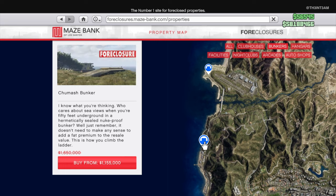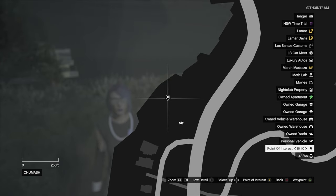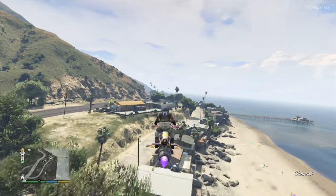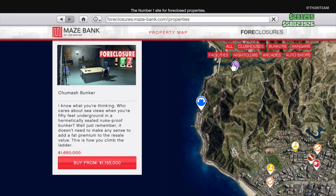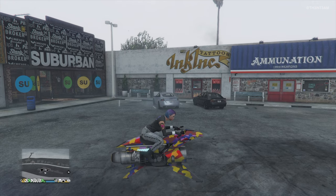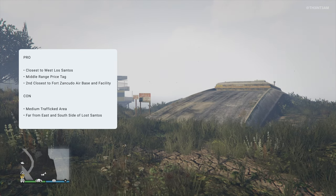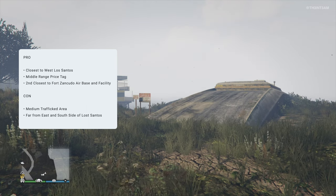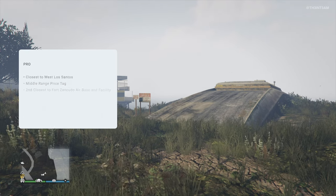Next is the Chumas Bunker, which can be purchased for a little under 1.7 million. This bunker is right next to the Chumas Pier and is the closest location to the west side of Los Santos, though it's still a decent distance from the city, so you won't have to worry about a lot of traffic in public lobbies. Major businesses nearby include the Zancudo facility and the hangars at the Fort Zancudo airbase. Other points of interest include a Suburban clothing store, tattoo shop, and an Ammu-Nation a few blocks down. If you spend most of your time on the west part of Los Santos, the Chumas Bunker may be a great option — it has a mid-range price tag and is the second closest to the city and the Fort Zancudo airbase and facility. But it may not suit you if the majority of your businesses are on the east or south side of the city.